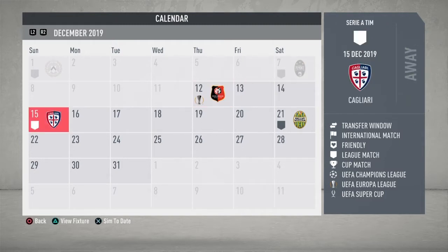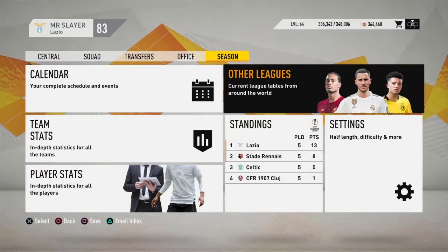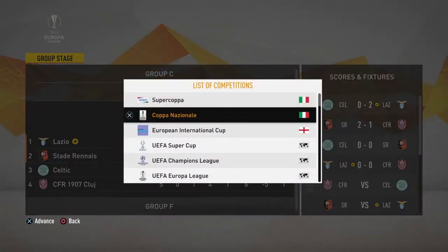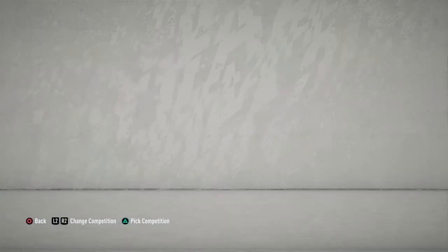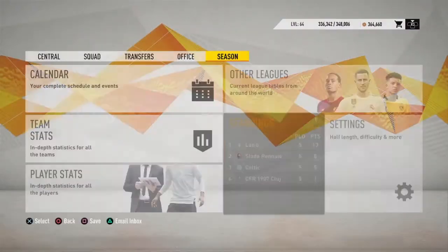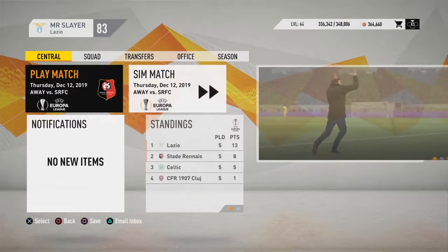Three days later we have Caleri away from home in Serie A. I believe they have had a very good start to the season — they're in fifth place. Nine wins, three draws and three losses, picking up 30 points, so that could be a pretty tough game. But before that, we have our final group game in the Europa League away at Stad Rene. Let's go to France and end the group stage on a high with a win.